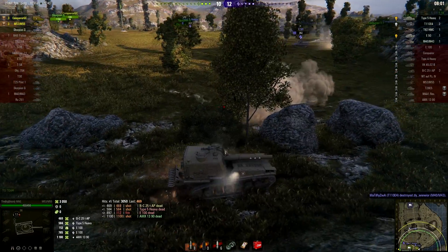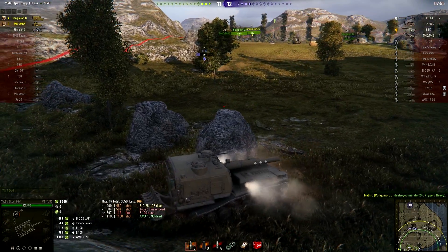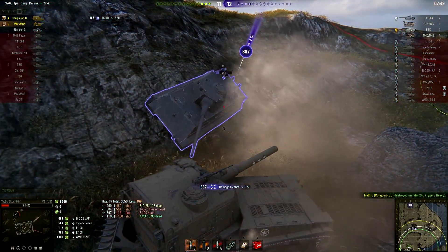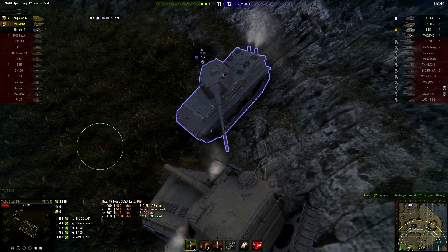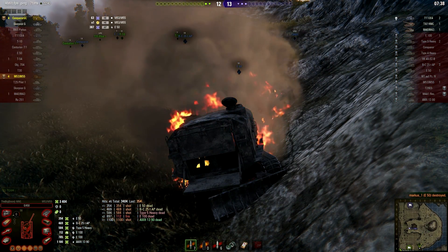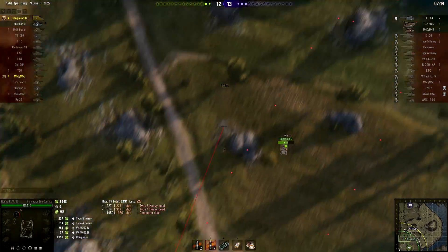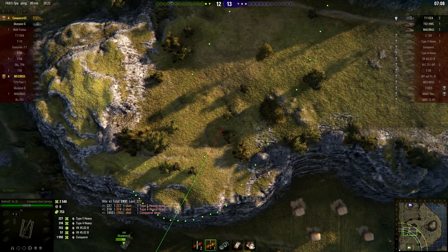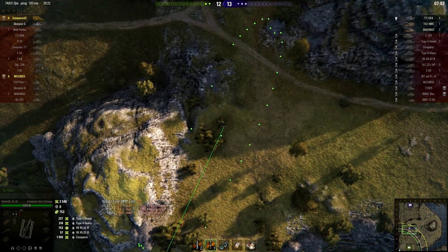The M53/M55 now gets attention from an E-50 rushing him while still being on reload — this is almost certain disaster right there. We have to take one shot. However, the E-50 makes a horrible mistake, overshoots us, and now we are reloaded. As he pushes into us, we basically had no other choice but to press the button and kill both of us with a single shot. It was either that or the E-50 would ram or shoot us to death. That was pretty much it for the M53/M55, although we are on 4 kills and did quite a bit of damage.